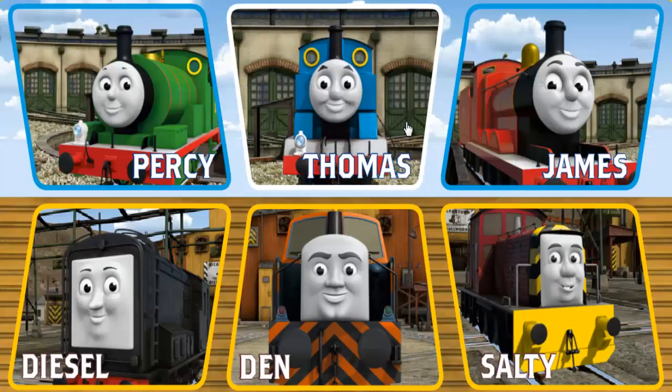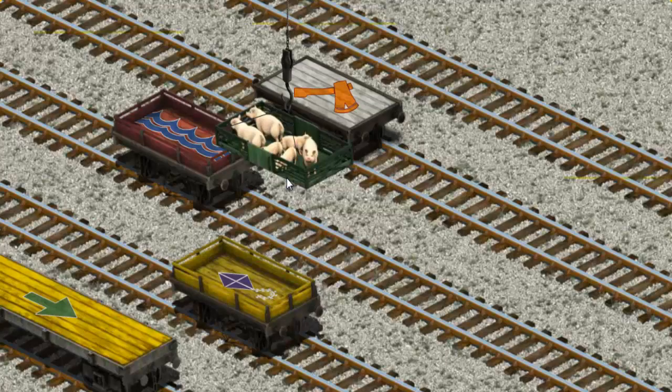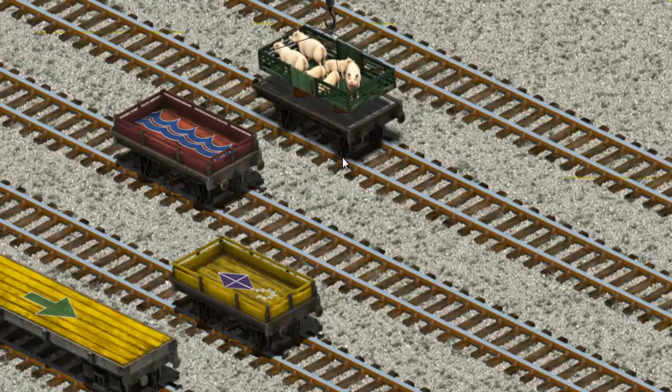It's a busy day at Brendam Docks. Thomas and his friends have many deliveries to make. Thomas must deliver the pigs to Farmer Trotter's farm. Help Cranky! There you go! Let's lift and load. Now the cargo must be loaded. Help Cranky! There you go!